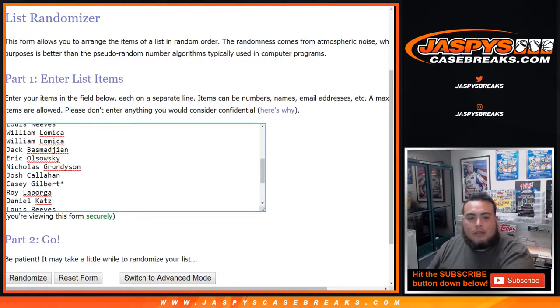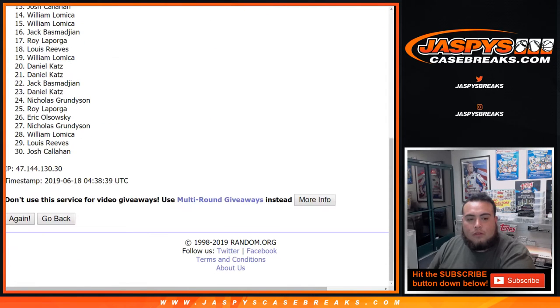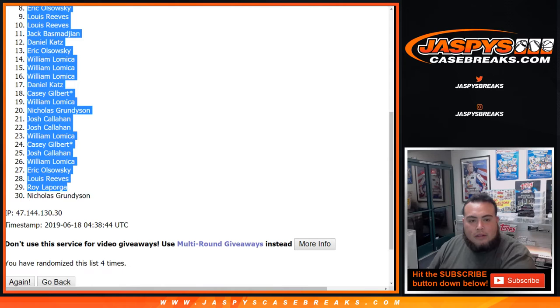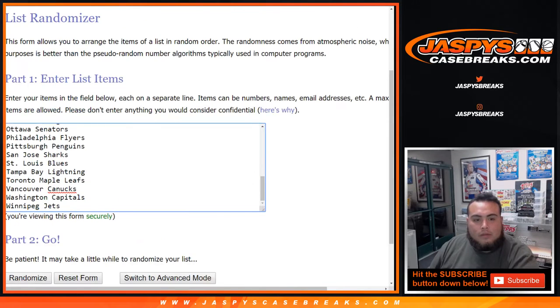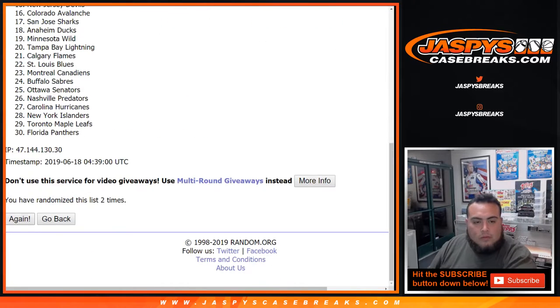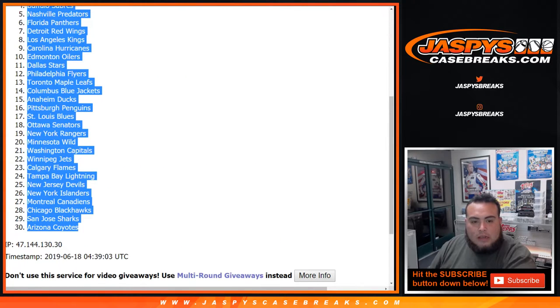That's the customers from Casey, started with Roy — one, two, three, and four times. Daniel down to Nicholas. Let's go four times now on the teams — one, two, three, and four. Four times. Nucks down to the Yotes. How that ever happens.